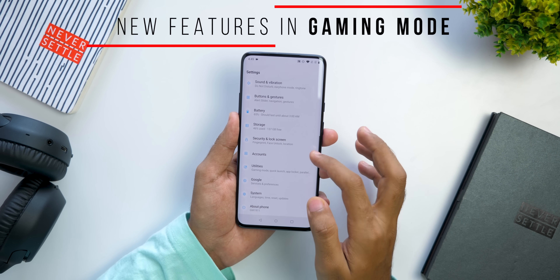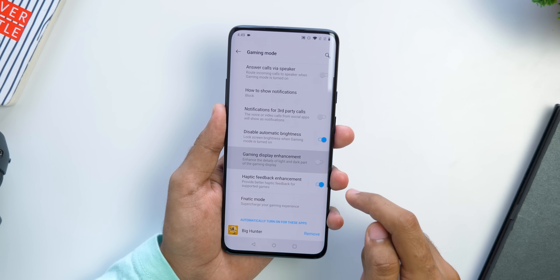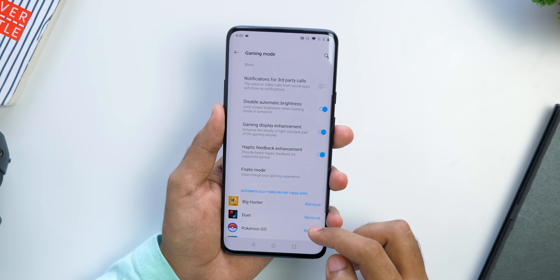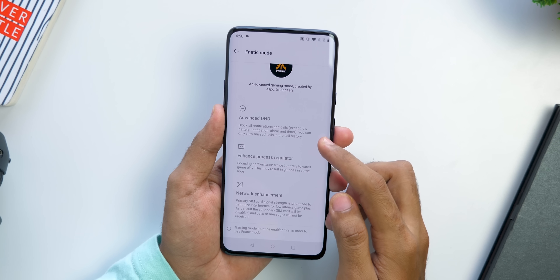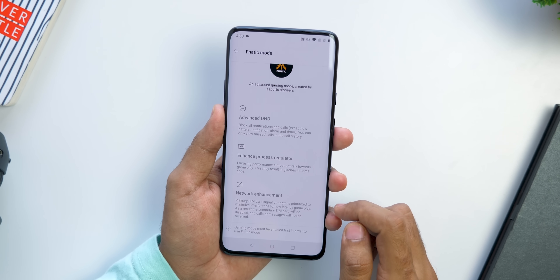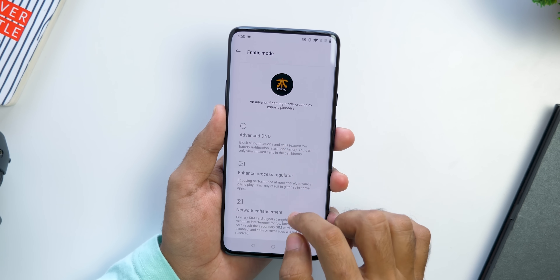Gaming mode is improved even further with a new option to enable gaming display enhancement to enhance the details in dark areas, and a special haptic feedback enhancement for games which supports haptic feedback in gameplay. A special fanatic mode is present on the OnePlus 7 Pro which takes it one step further by disabling all notifications completely, and to make sure you get the lowest ping, it will disable the second SIM card and give you the best latency possible.